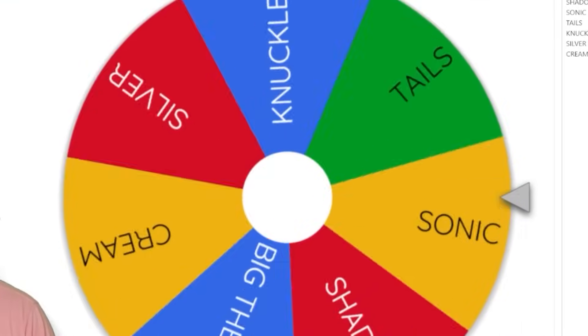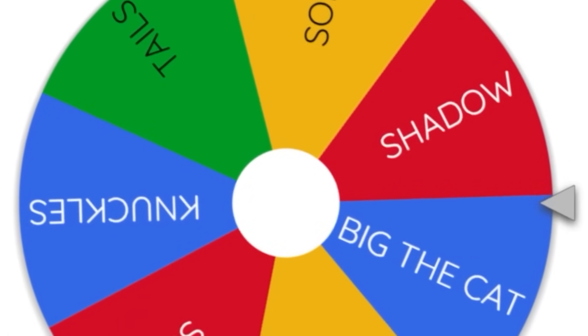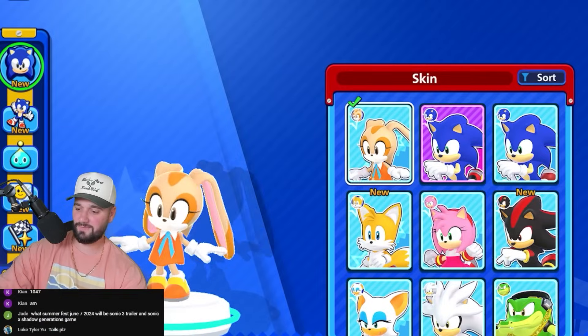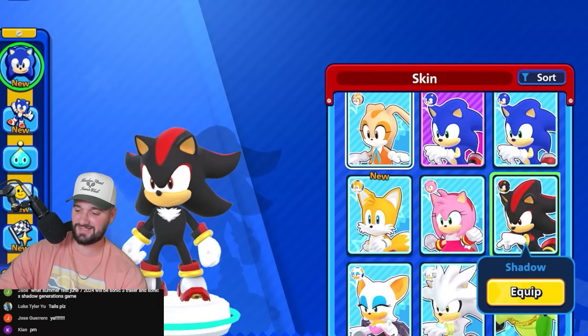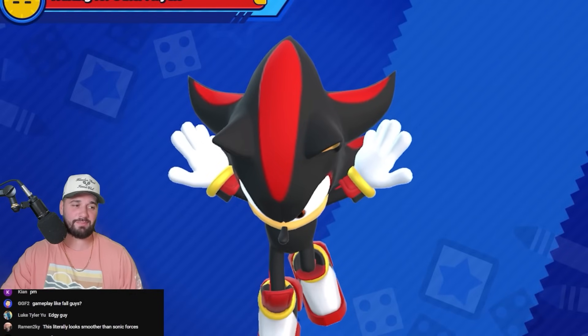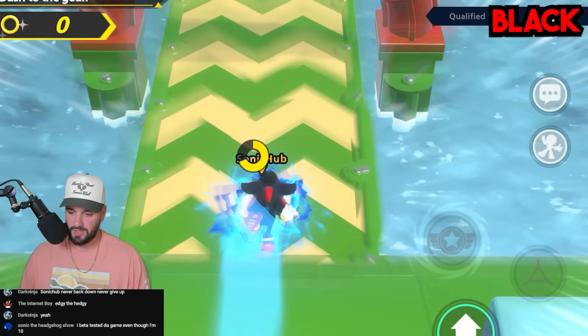Spin that wheel round and round! Here we go. Big the cat — oh come on, give me Big. I got Shadow. Not Shadow — anyone but Shadow the freaking hedgehog. I can't picture Shadow in this game. Look at him, he looks a little bit happier than normal. So since we're playing as Shadow the Hedgehog, his color is black, so we cannot touch the color black.